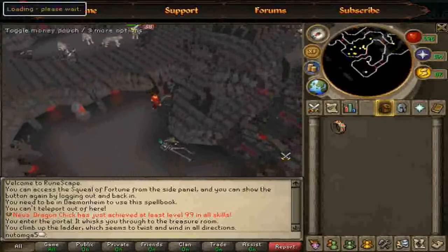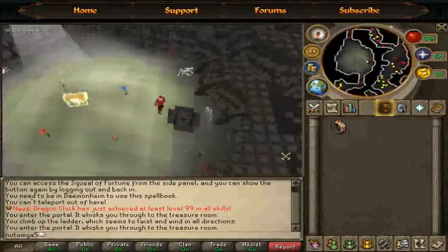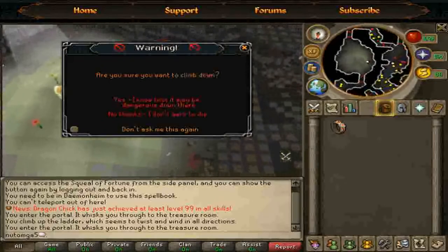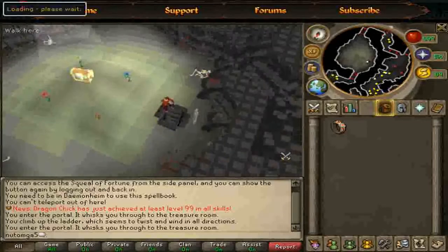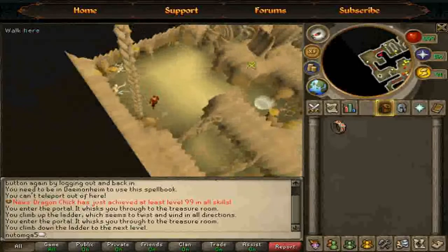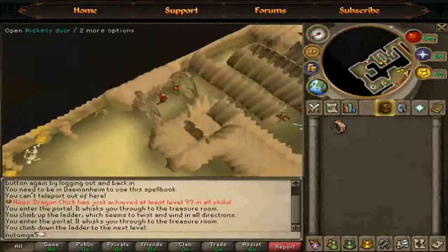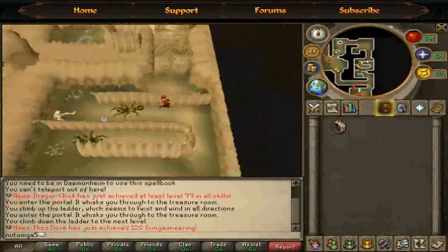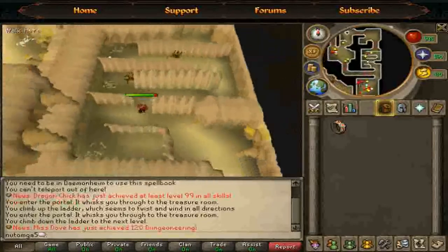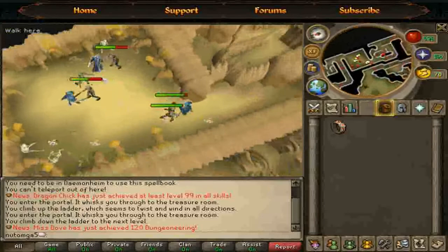The next place we'll be talking about is flesh crawlers, which are on the second level of the Stronghold of Security. You can disable the warning at the Doomsayer in Lumbridge, or just click 'Yes, I know it may be dangerous' and go down — everything will be fine. If people don't know how to enter, just go through the doors south of the entrance, go down into Stronghold level two, and run south — that's the place.